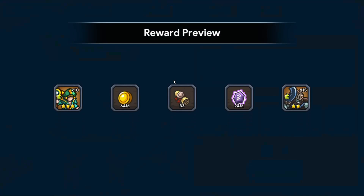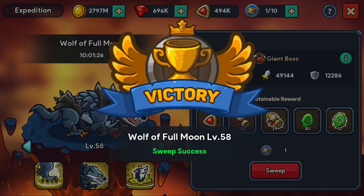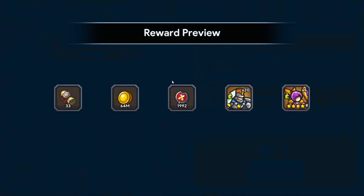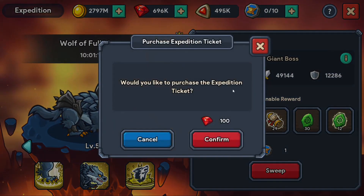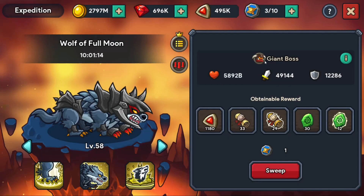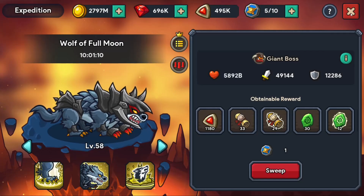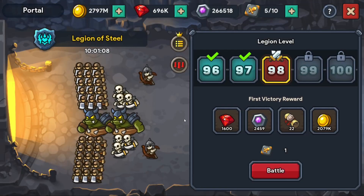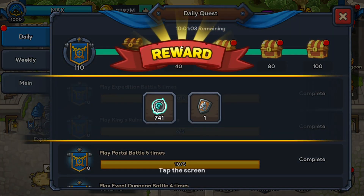We really didn't get much from the wolf today. That's fine — it is what it is. We will simply take this as an opportunity to buy the 5 tickets and save them for the dragon. We've already done this — saving 5, of course, for tomorrow, which is gear seal day.